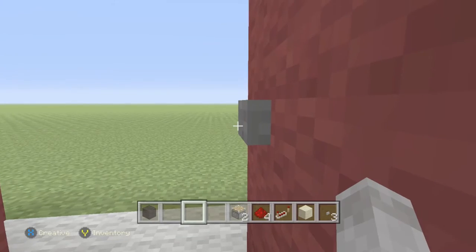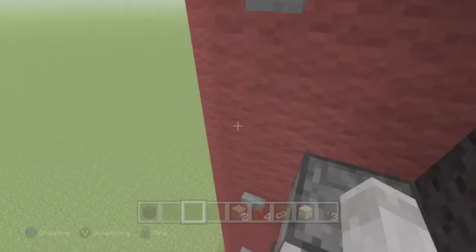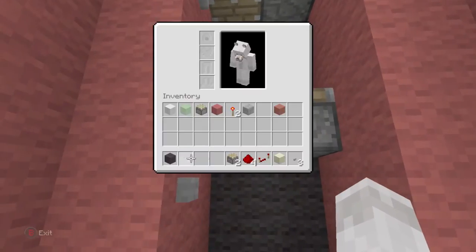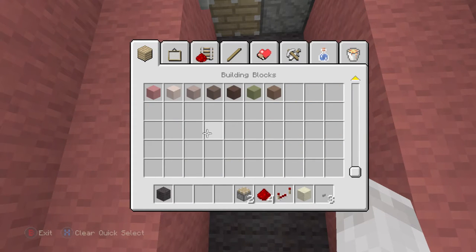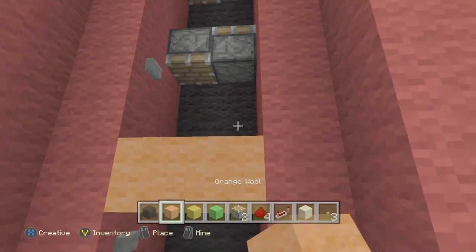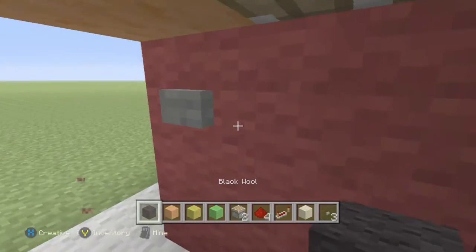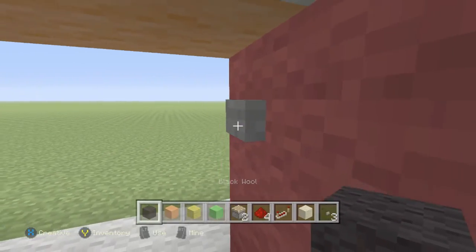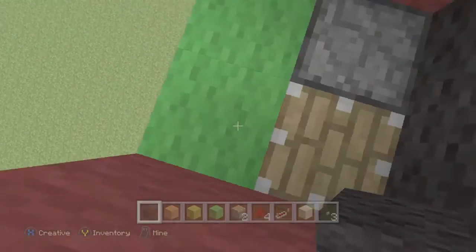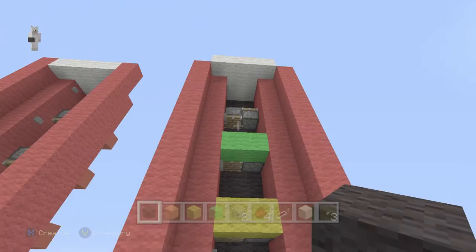Now if you come here you can rapid-fire each one to get to the top floor. If you want, you can add a sign with floor one, floor two, or add colored wool — like orange for first floor, yellow for second floor, green for third floor — so you can remember the pattern. Like if I want to go to the third floor: boom, boom, boom — third floor, perfect. One, two, three — there you go.